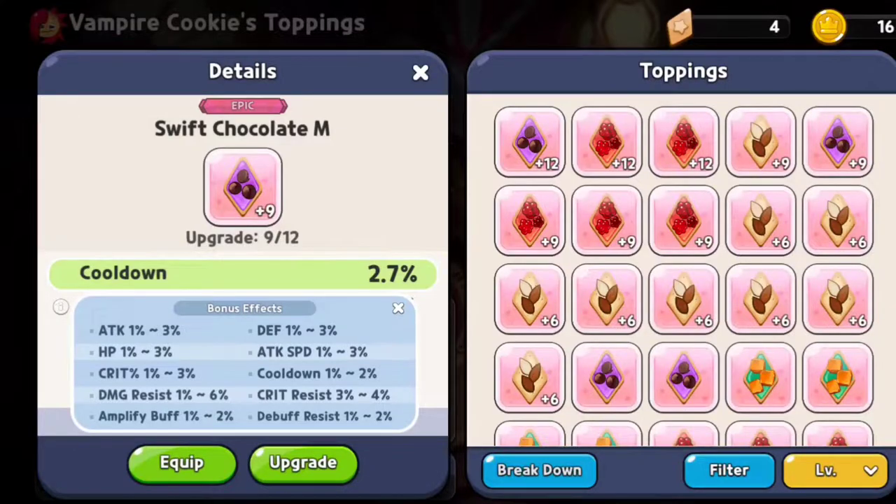If you hit any of the desirable stats — like attack, attack speed, or crit — and they are less than half, toss it. If they're half or more, keep it and level it up further whenever you see fit. If you roll damage resist, especially a high damage resist roll, or cooldown or attack, those are pretty good. Prioritize the damage resist and the cooldown subs.